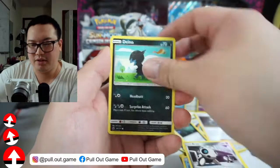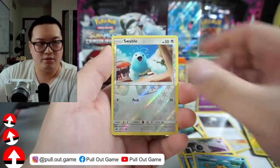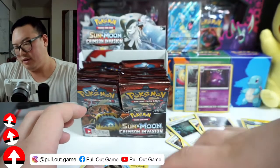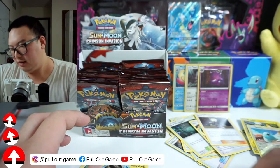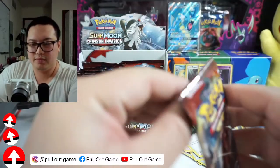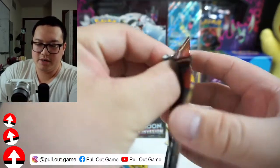Aerodactyl, Dino, Staryu, Swablu, and Starmie again. Let me put this pile aside — it's getting a little tall. Come on, Crimson Invasion.